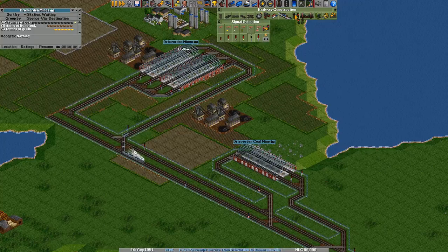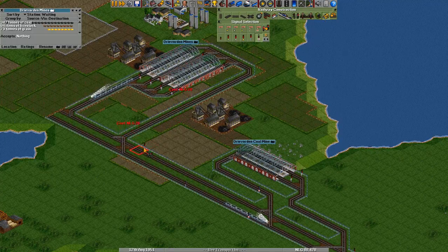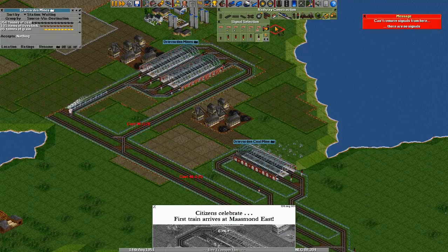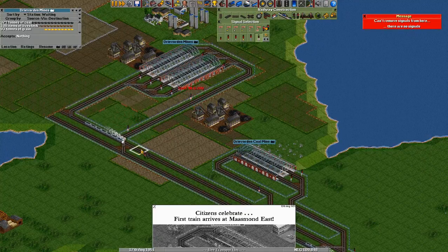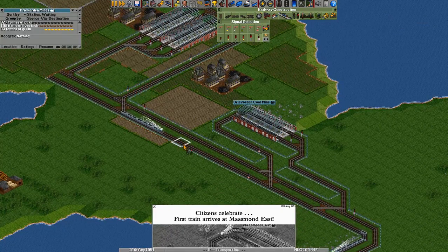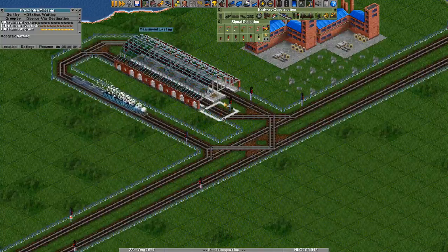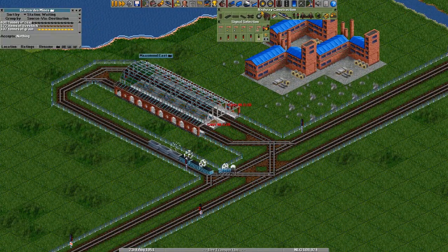And yes it will. Oh, I placed the wrong signs over here — these should be one-way signs. Damn trains, this one as well. We can't just change them, we have to delete them and put them back. Like this — now they shouldn't be able to go the other way anymore. I put the wrong signs everywhere — let's just fix that really quick. The wrong ones over here as well.